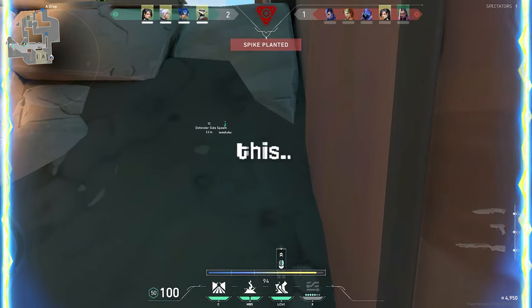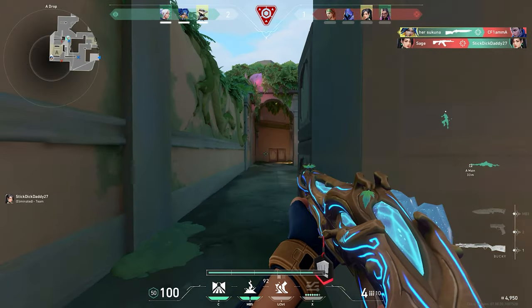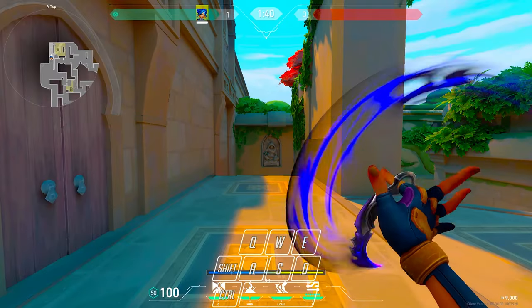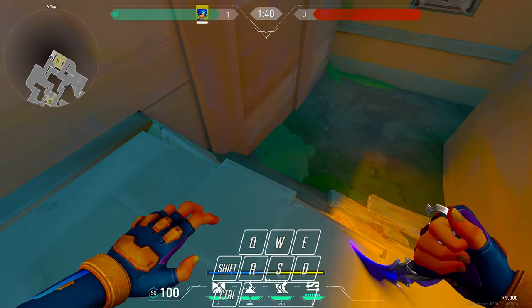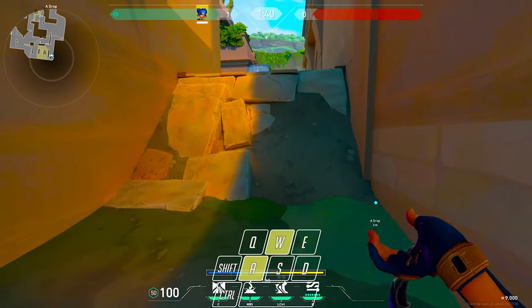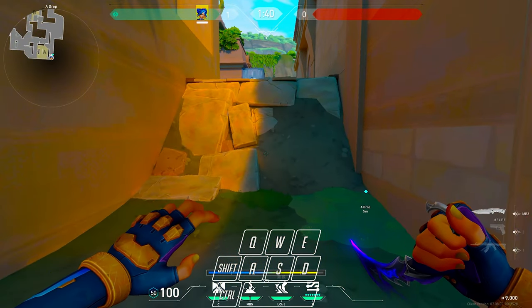Do you want to slide like this? Hey guys, Norp here. And for this super slide spot, you want to come to Lotus A Drop and aim for this corner here. Now I have a keyboard cam so you can see what I'm doing when I'm sliding and using my ability.